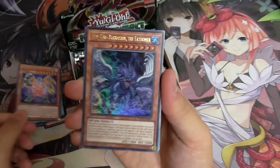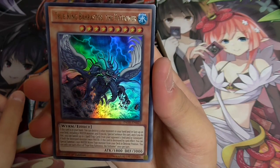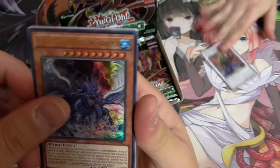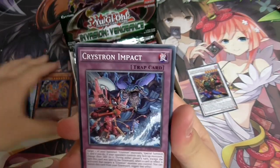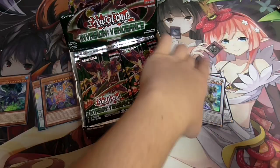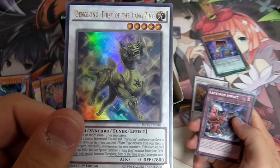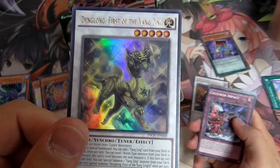It wasn't Rare, so chances of seeing that are low. This is the new Wyrm Level 9. We've got a nice Rare and a nice Ultra Rare. Oh, we got Dang Long - one of the more broken Ultra Rares in the set.